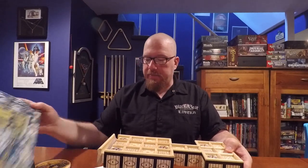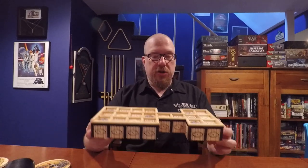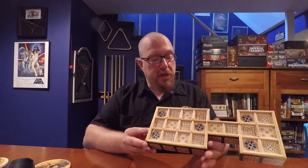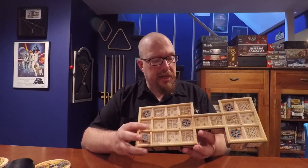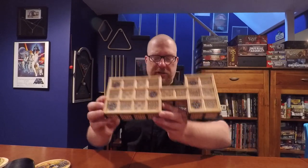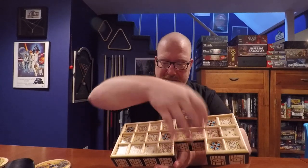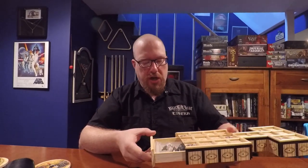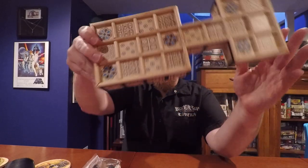Here you have the board to the Royal Game of Ur, which is very oddly shaped, especially when compared to other board games. It's not a square, not a rectangle, not a circle — it's kind of got two different rectangles with a little neck connecting the two. Many sets, this one included, come with a drawer that has the components in it.